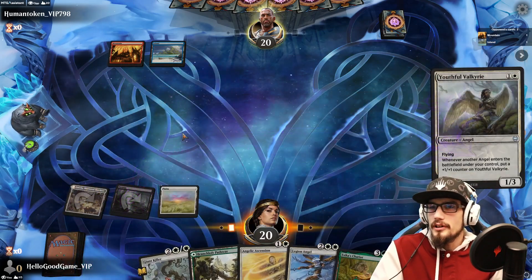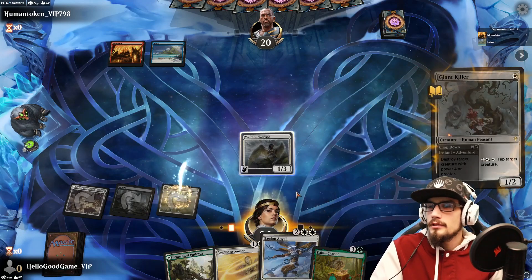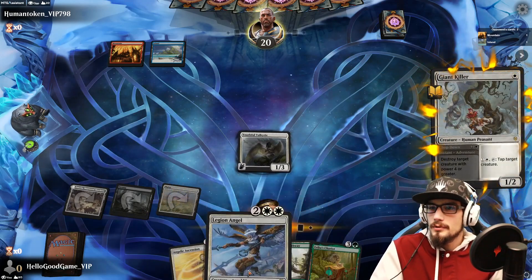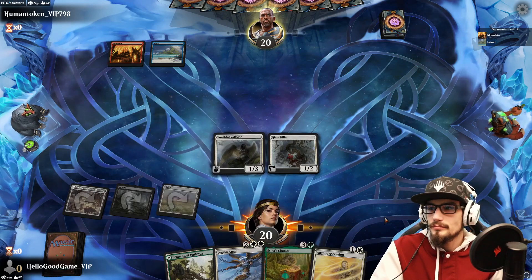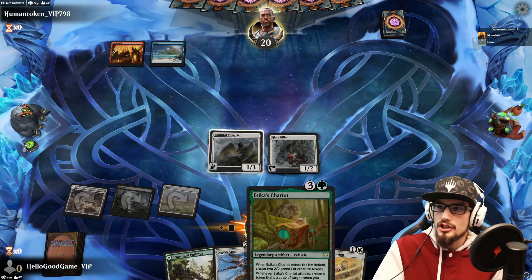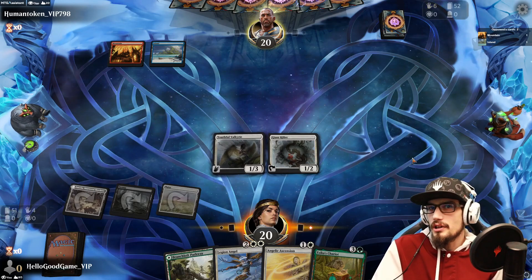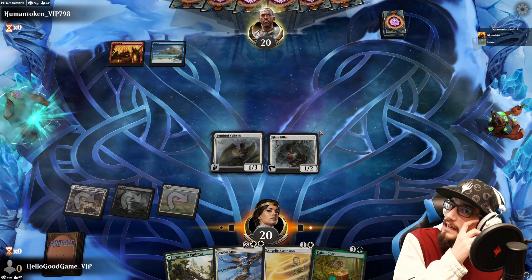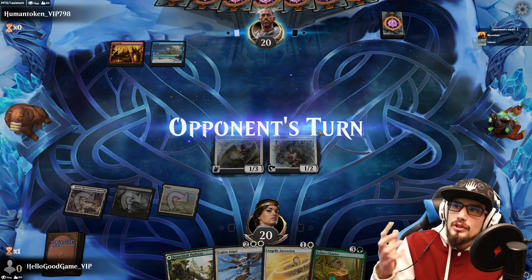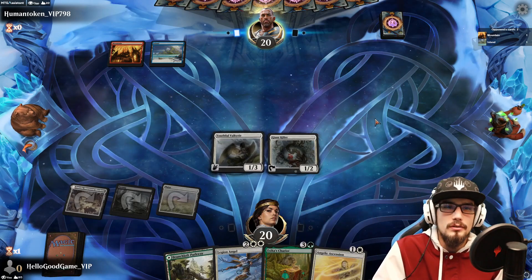We're just going to throw the Valkyrie in — killer on top, Legion Angel ready to hit. We could also Ascension with our Chariot eventually. We know there's interaction on their behalf here, so we're just trying to wait it out. As long as there are two creatures in play, they're only dealing with one, and we can Ascension the other next turn — still trying to flood the field.